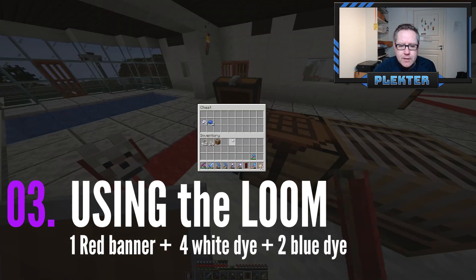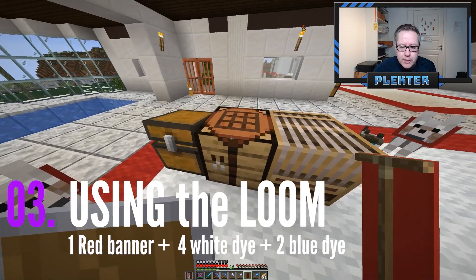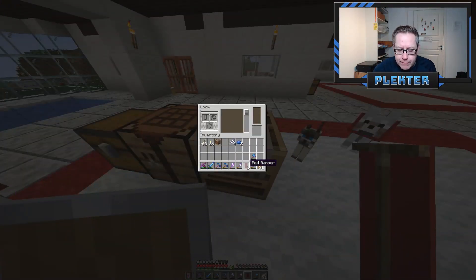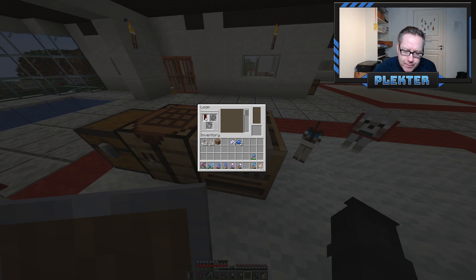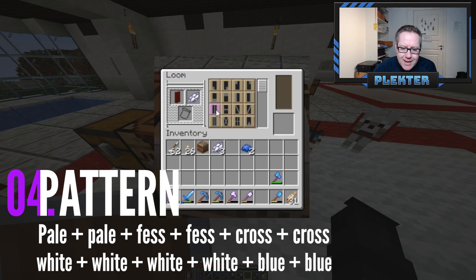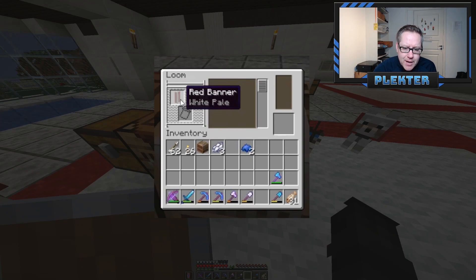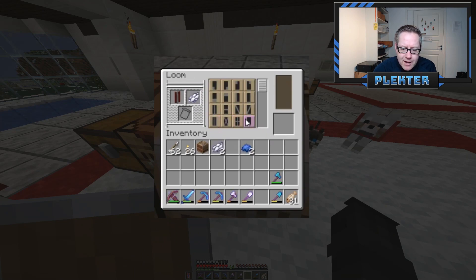Step number three: get four white dyes and two blue dyes, because that's what you're going to need in the loom. First of all, put the red banner in the banner section. We will start with the white — pick the pale design, put it back in the banner section, put white dye again, and repeat with the pale design again. This time we will also put a fess design — repeat the fess design.